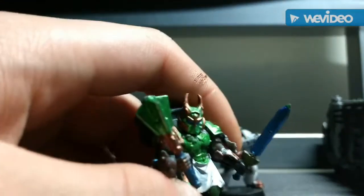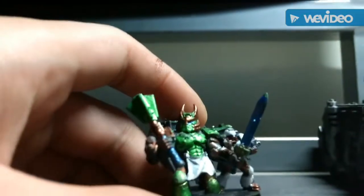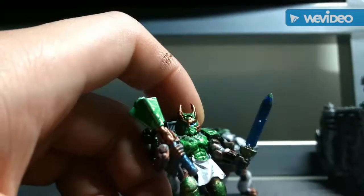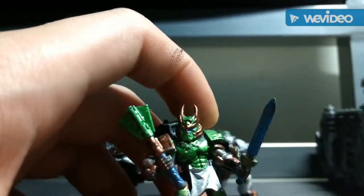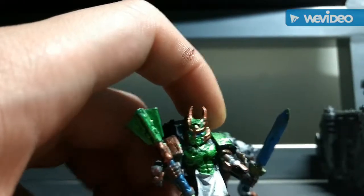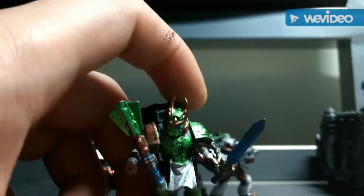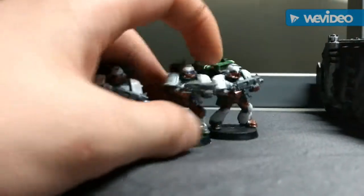The artifice armor gives him a 2+ save. The dragon helm is also part of the artifice armor — it doesn't have any special rules, it's just included as special wargear because it is mastercrafted. The power maul is mastercrafted and the power sword is not.